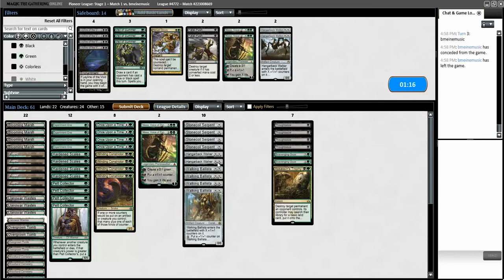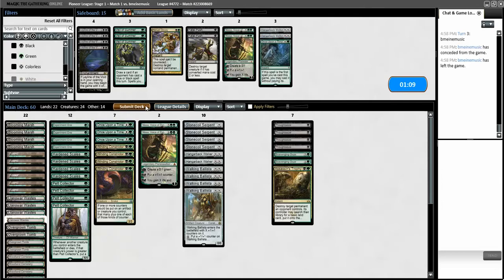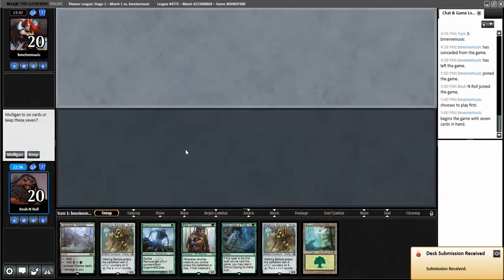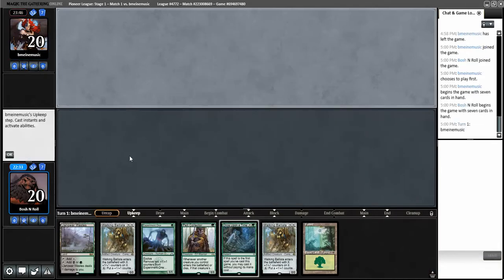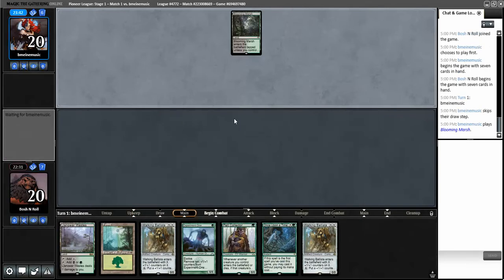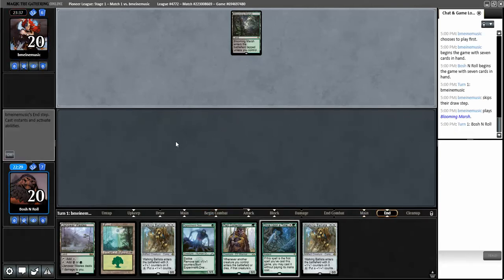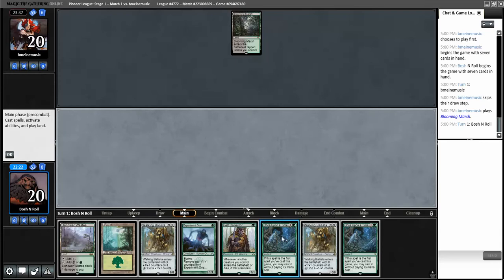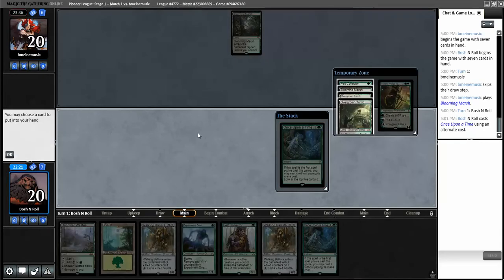Hangarback Walker is durable but I'm not sure they'll be removing my creatures much. I'll cut a Once Upon a Time - I've never played with it before. I have no idea if it's like a four-zero proposition, but having exactly one in a game seems right and I have one. You can start betting on the over-under of number of times I mess up with Once Upon a Time in this league. I missequenced it - took my draw step then Once Upon a Time'd. Drew the second one - what a beating.